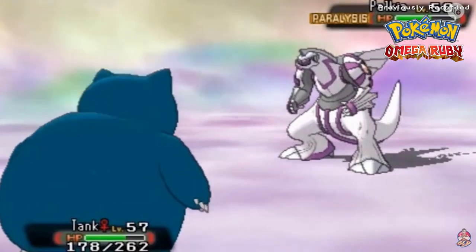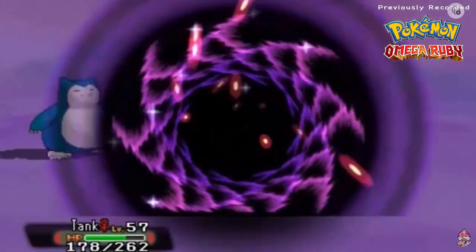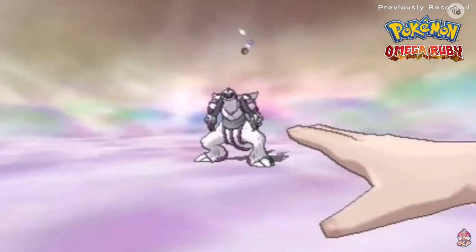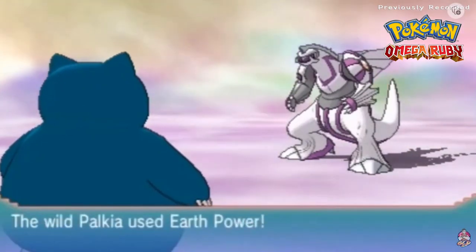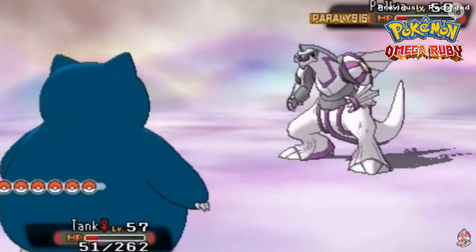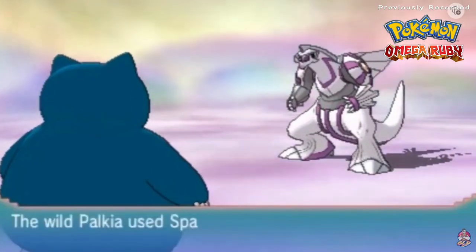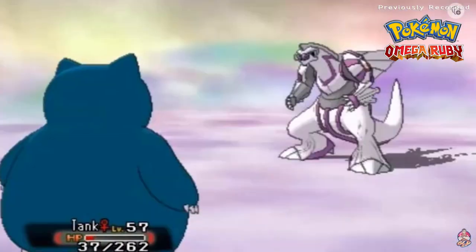Here comes its signature move - Spacial Rend - nearly destroys Tank. Now that it's in the red, let's use a Timer Ball. The strategy isn't broken so why fix it? Palkia is breaking out. When I first played Pokemon Platinum I seriously thought Palkia and Dialga were robots because they kind of look like Megazords, or something from Godzilla versus Mechagodzilla.